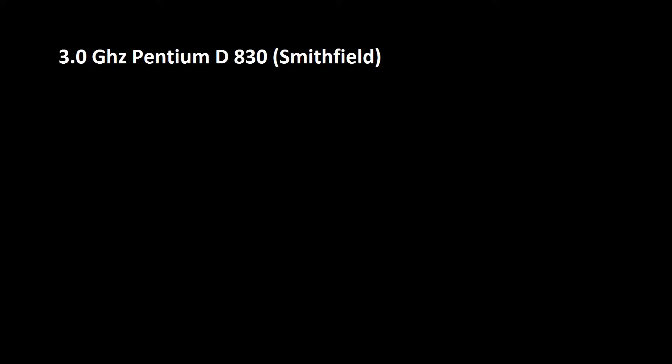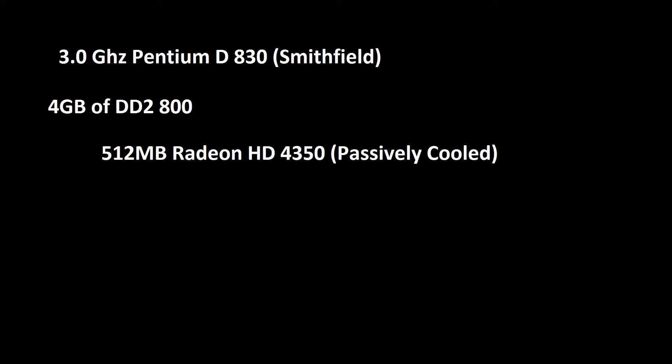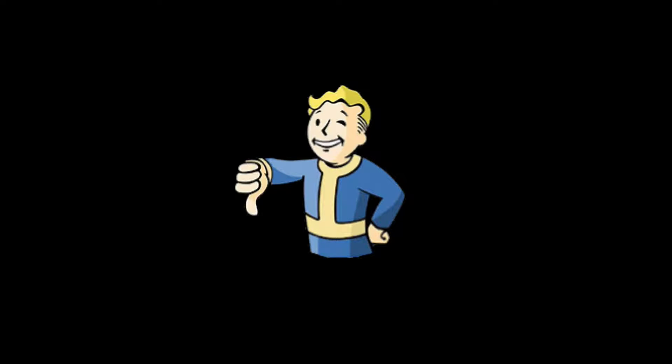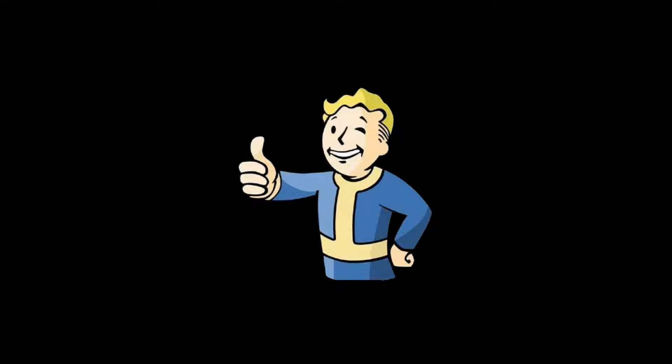For this test build, the footage you'll be seeing in this video is all recorded from a Pentium D 830 at 3GHz, a system with 4GB of RAM, a 512MB Radeon HD 4350, and an 80GB 7200RPM Seagate Barracuda. I realize all of this hardware would sound like a pile of junk to most people, but it's just to show that even if you have some of the worst hardware out there, there are some amazing games that you can still play.